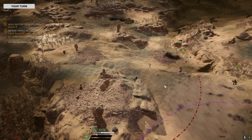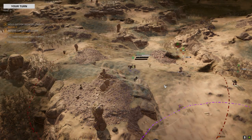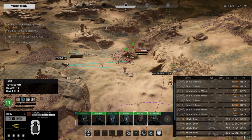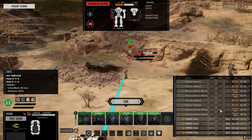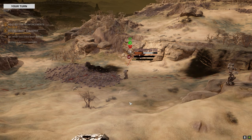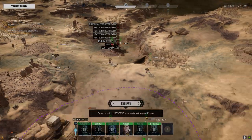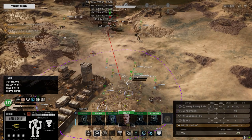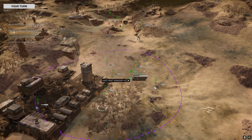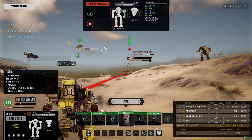They're going to be getting a drop here in a second — let's get up here and try to kill this guy so I don't have to worry about them. Since our other guys aren't going to be able to see him, let's straight up blast him. See ya — oh, not a kill. Interesting. Ready for orders — my order, should you choose to accept it, is to kill this guy. Look at the rotary!